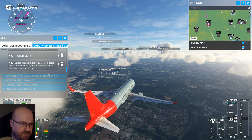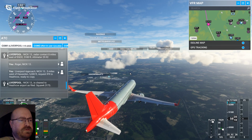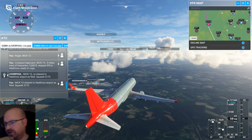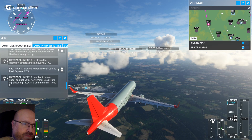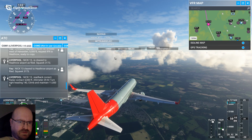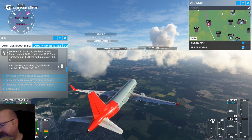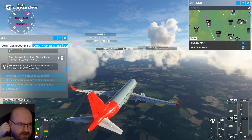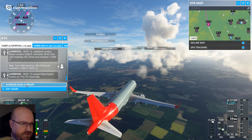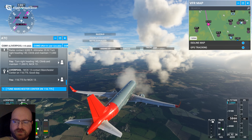Liverpool Approach, Nick One-Tree, five miles west of Howard, request IFR to Heathrow, ready to copy. Currently flying at 5,000 feet. Nick One-Tree is cleared to Heathrow Airport as filed, squawk 3-1-7-3. I can hear it a little bit but I need to set squawk 3-1-7-3 in my settings. I feel like I'm going to mess up my voice settings. Turn right, heading 1-4-0, climb. I can now hear okay — just about hear the radio. I hope that hasn't messed up the volume of my speech on the video.